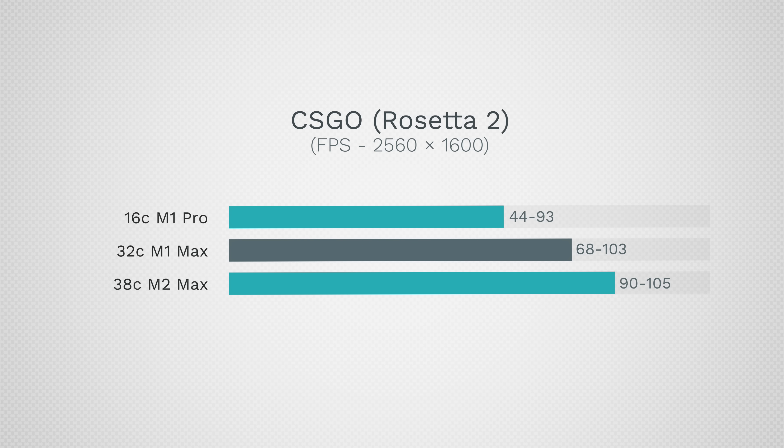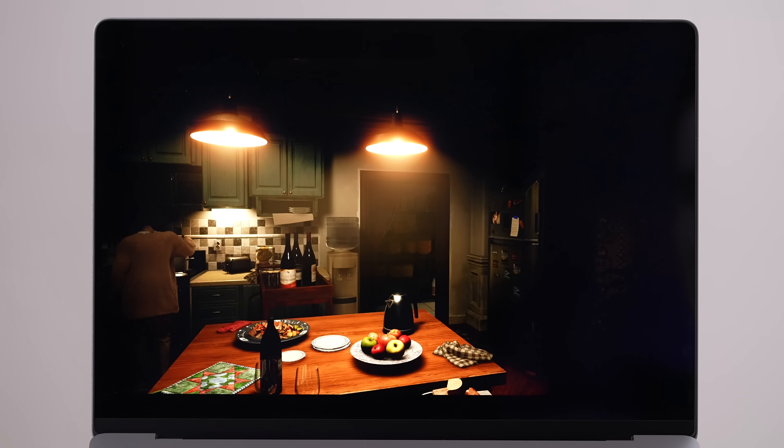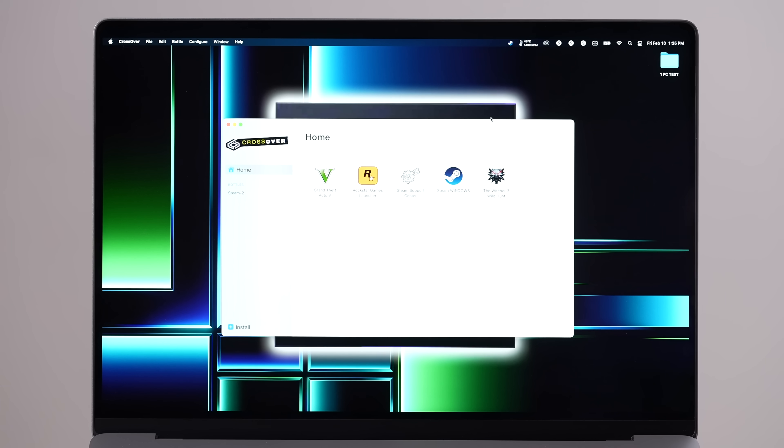If you don't already have the previous M1 Pro or M1 Max machines, this is going to be great for getting into Apple Silicon gaming. But if you already have one and you're playing games through Rosetta 2, the difference is not that big — maybe 10 to 20 percent, and some games like Dota 2 didn't improve at all. However, for Metal-optimized games like World of Warcraft, we saw a massive difference — it's totally worth upgrading from M1 Max. Resident Evil Village also works great at 3.5K with fine-tuned settings. Unfortunately, there aren't many Metal-optimized games, so if gaming is your priority, consider a Windows laptop for full game support.